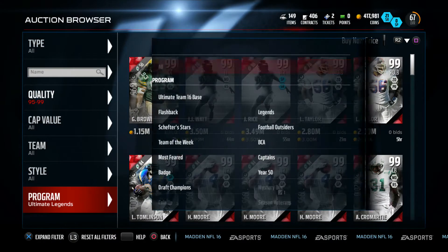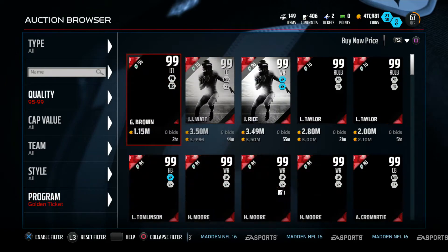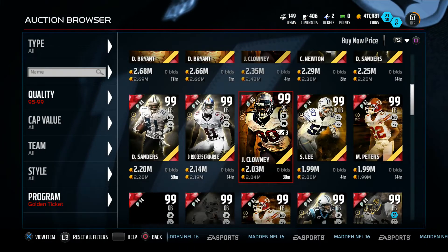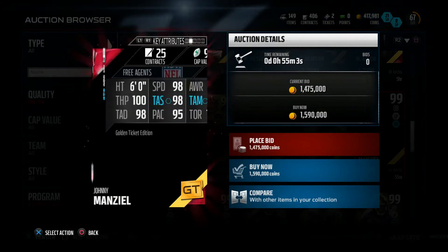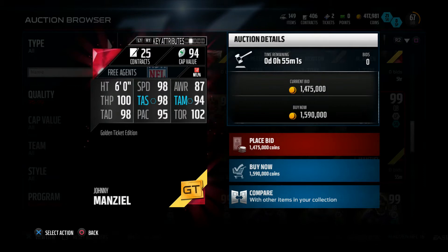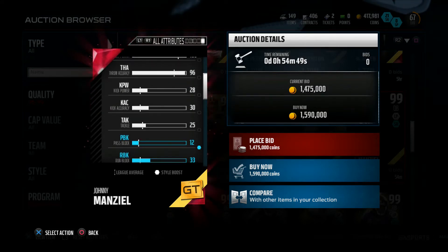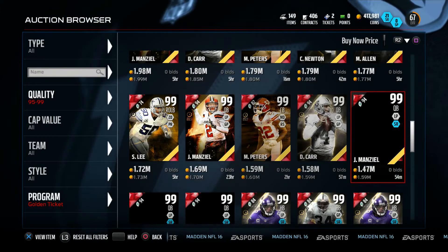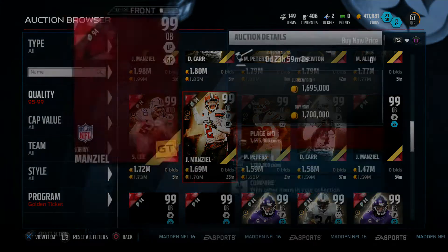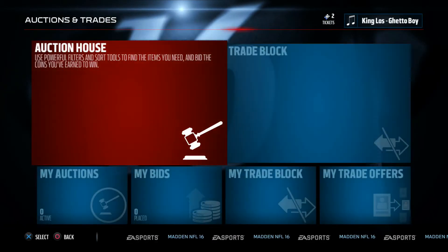Now let's look at the golden ticket Johnny Manziel that just came out. It's a dupe golden ticket which kind of sucks. He's got 98 speed, 100 throw power, 98 throw short, 94 throw mid, 98 throw deep, 95 play action, and 102 throw on the run. This version upgraded throw on the run but decreased carrying and strength. The card is still insane — it's just preference whether you want more throw on the run or more strength.